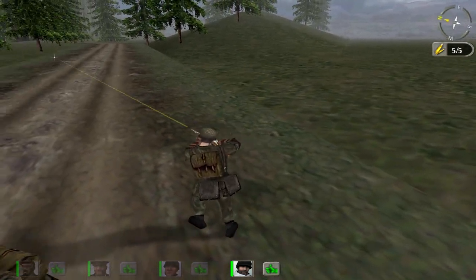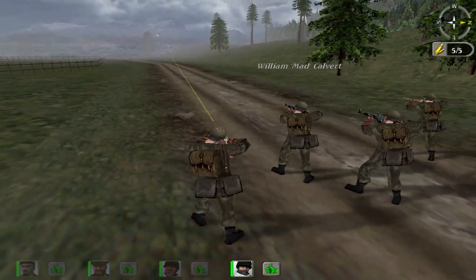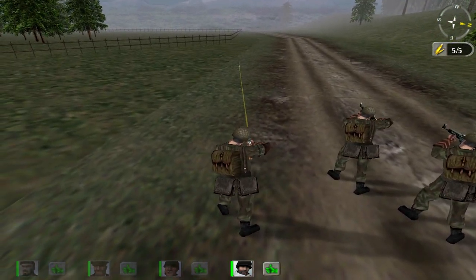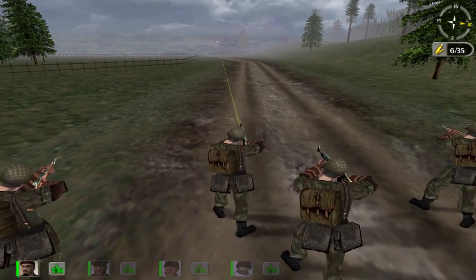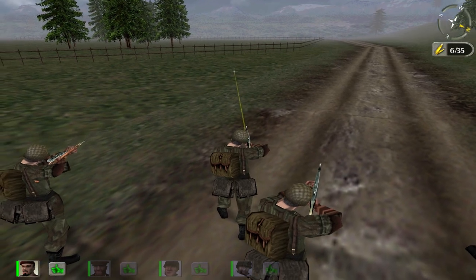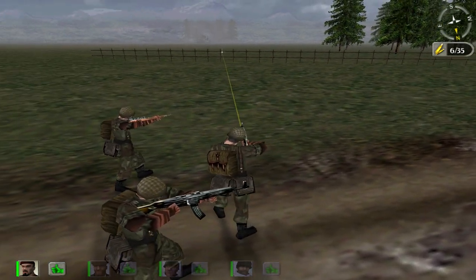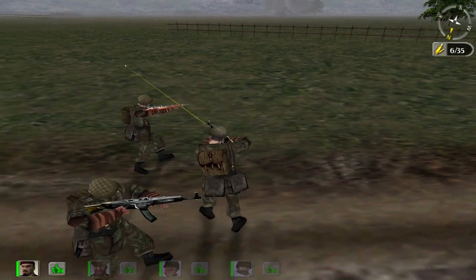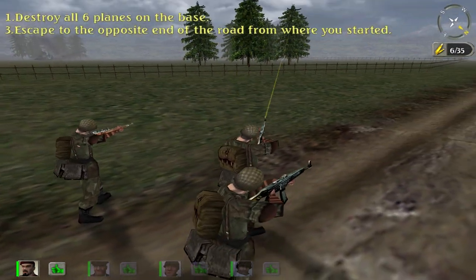Maybe we should wander off the road but I'm not seeing any minefield signs. We're back to this again with the fog and stuff. What are my objectives? Six planes.